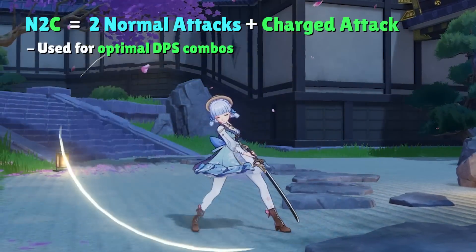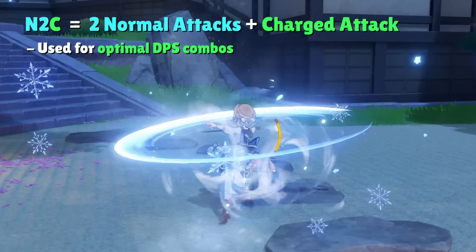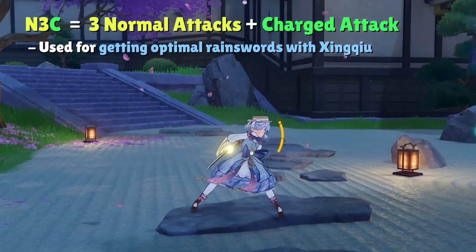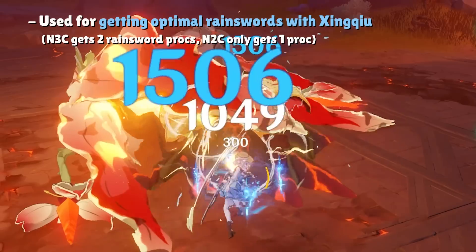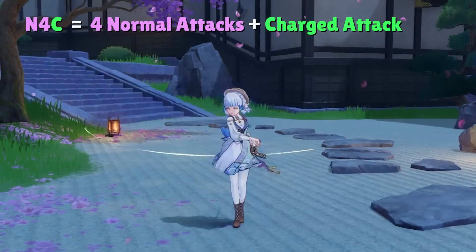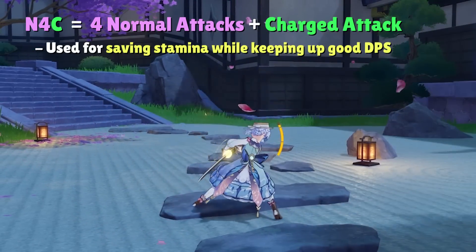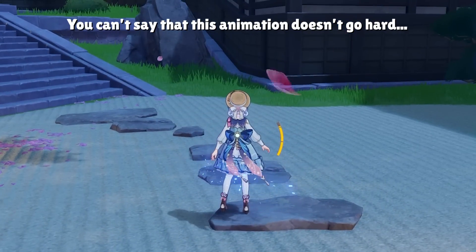N2C — two normal attacks into a charge attack — is your most optimized combo for DPS. N3C has slightly less DPS than N2C but allows you to get more rain swords from Xingqiu's elemental burst if he's your source of hydro application. N4C also has slightly less DPS than N2C, but its biggest benefits are saving stamina and how clean the animation looks.